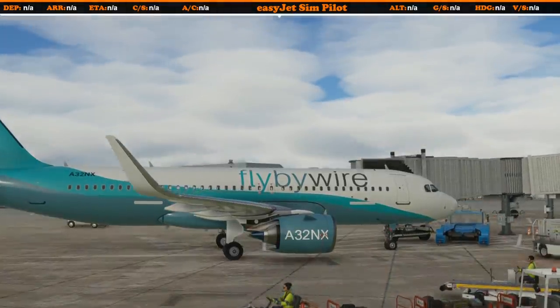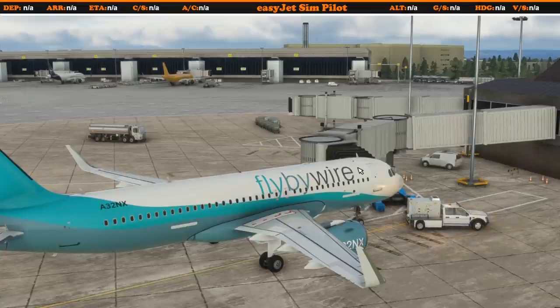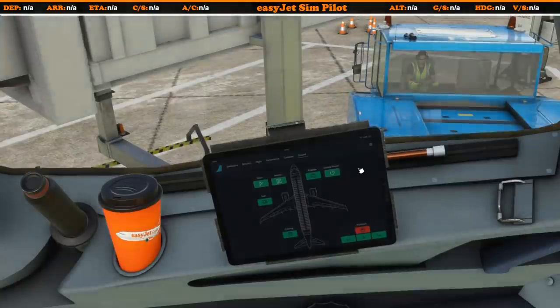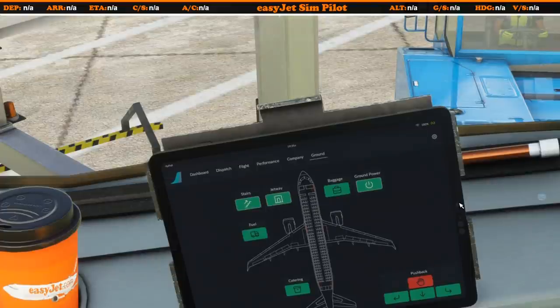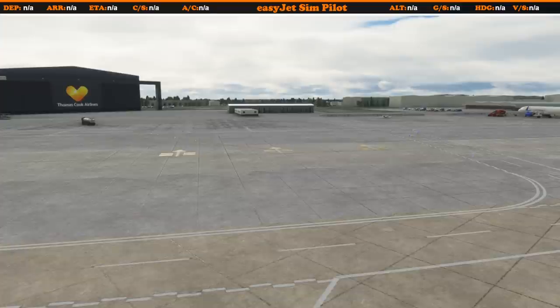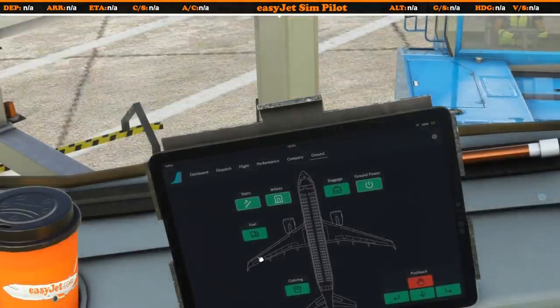If you want to get the ground power connected, we can select the ground power. Just so you're aware, you may have noticed sometimes with the air traffic control menu you ask it to send the baggage or ground power and it says it's not available. Well the same thing can happen here, and if it does it's just a case of pressing it a couple of times to spawn the power unit in — same as you'd do in the ATC menu.